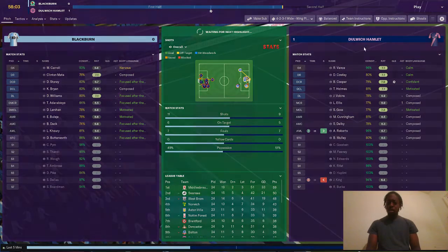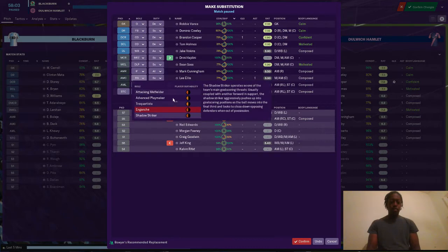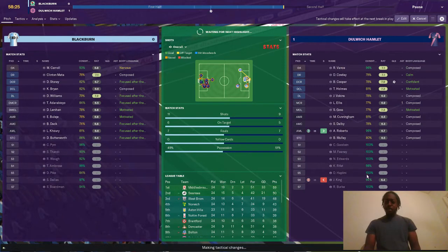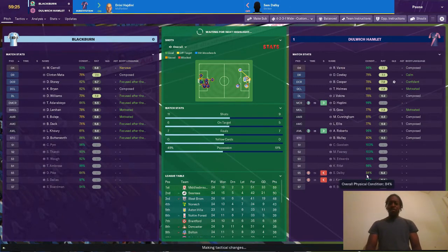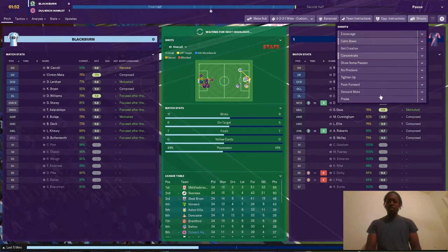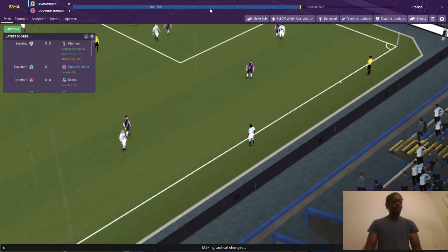Right, we're going to make a substitution now. We have a player that can play there. What I'm going to do is switch this over and play him as an advanced playmaker. He's having a poor game, playing a 6.3 — that is terrible. What I'm going to do as well is praise them, and I'm hoping that's going to fire them up a bit.